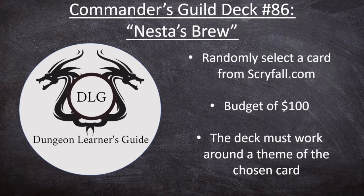Hello everyone, welcome back to the Dungeon Learner's Guide. This week we've got another Commander's Guild deck tech. This is our 86th deck and it's titled Nesta's Brew. The name comes from one of our guinea pigs which is named after a book character, so if you understand that reference, congrats. Hopefully it makes sense with what we're doing, and especially once you see our random card of the week.